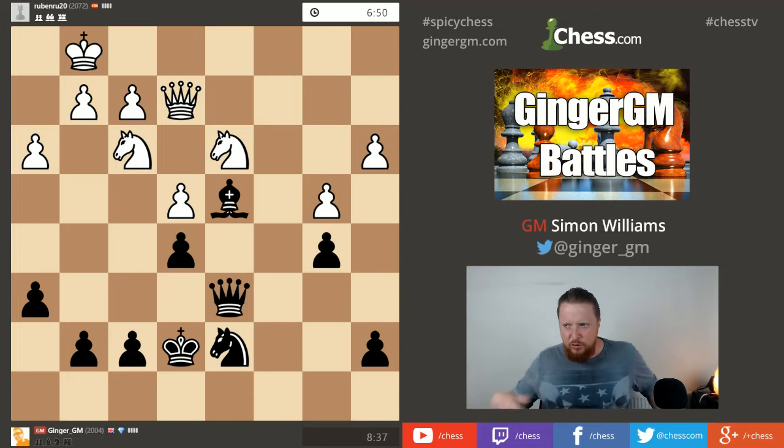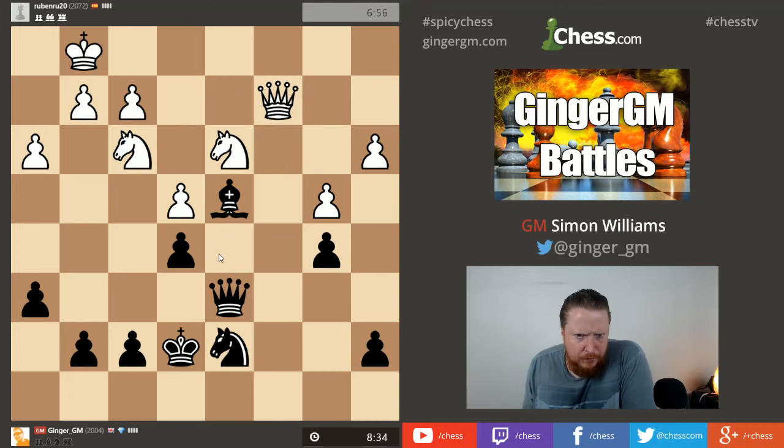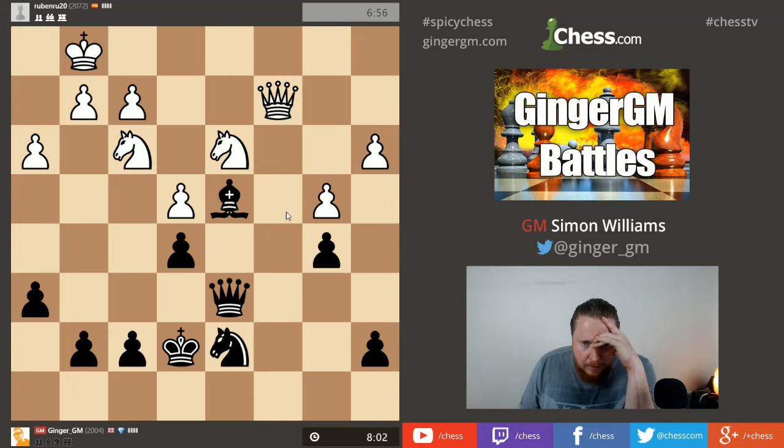I don't want to go g5 positionally because then f5 becomes a hole - if he ever gets a knight to g3 I don't want to give away squares. Moving my pawns on the kingside could actually weaken my position. My opponent's played the best move, trying to get his queen on the best possible square. Is he going to come into c8? I can try bishop to b6 to keep my bishop. The other idea is knight b6 - imagine if my knight comes to that square, a very nice square.